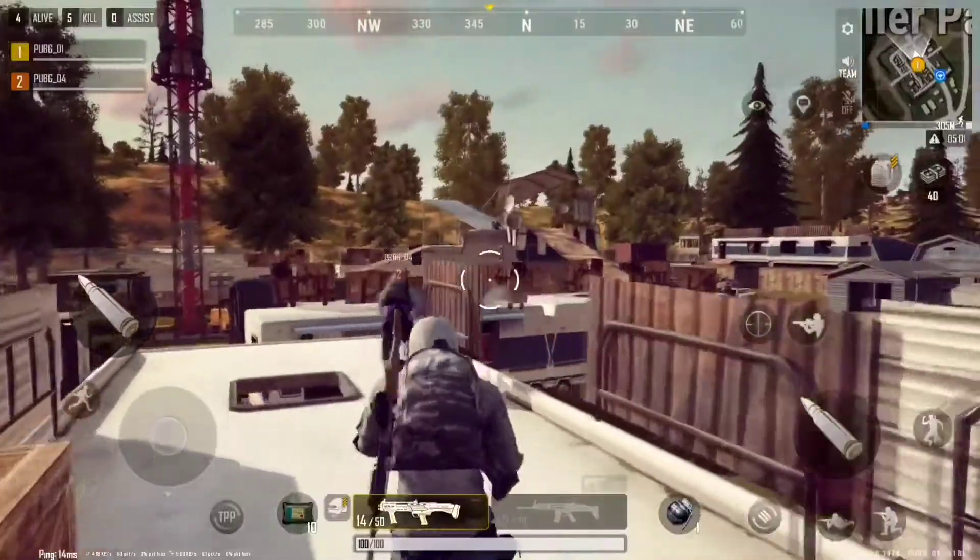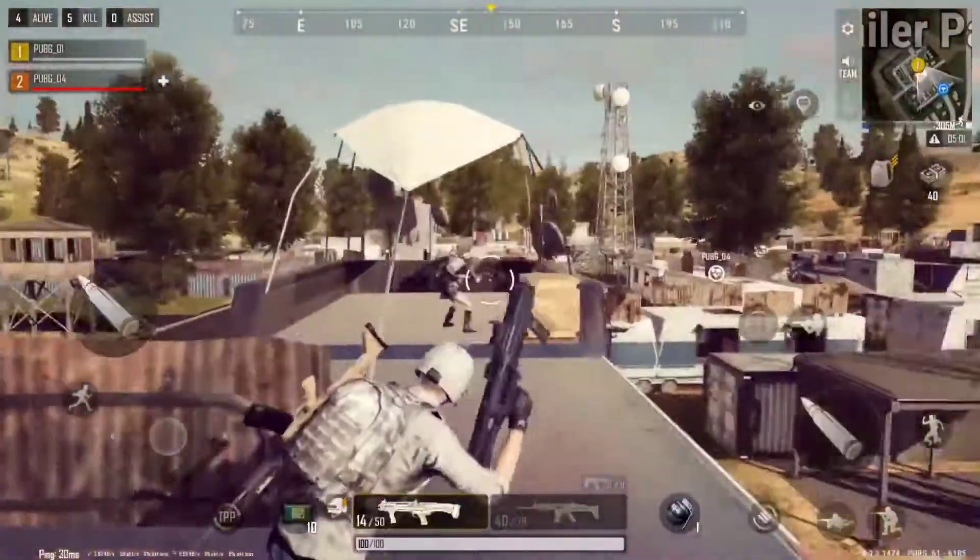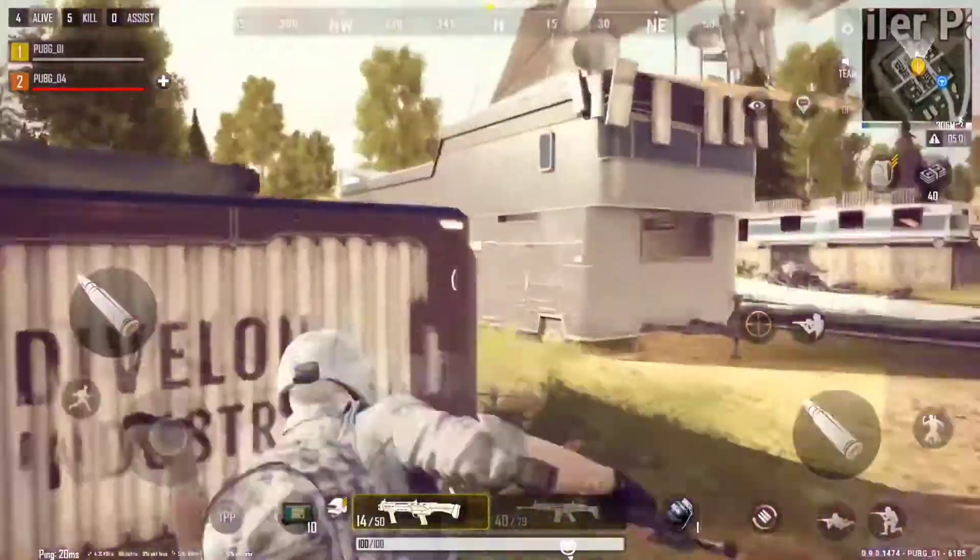For the last stop on today's tour, let's take a look at the trailer park. It's all bunkers and bullets here. You'll have to vault, sneak, and climb to conquer this spot. But if it's not looking good and you need a quick exit, you're out of trouble.